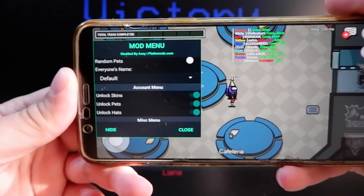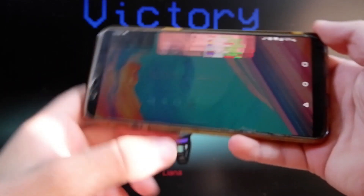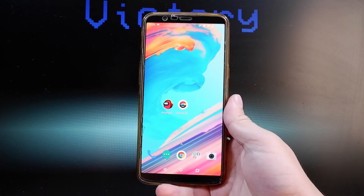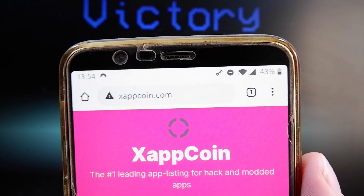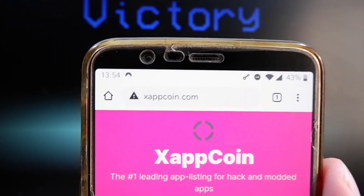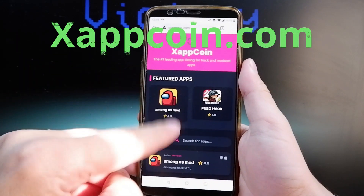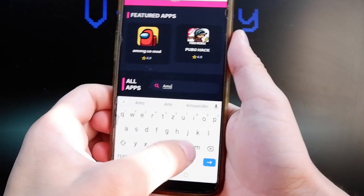Let me show you how you can get this modded version of the game free of charge just by following some simple steps. The first thing you need to do is open your browser and go to xappcoin.com. Once you are there, you can either go into the featured apps and tap on Among Us, or if you cannot find the game, just go into the search bar and start searching for Among Us.